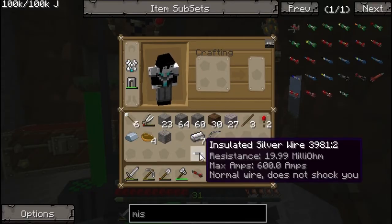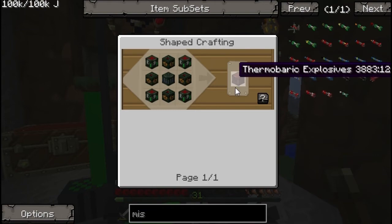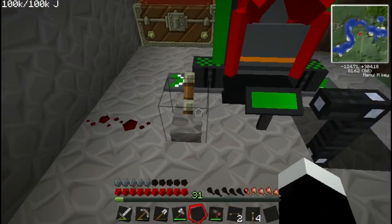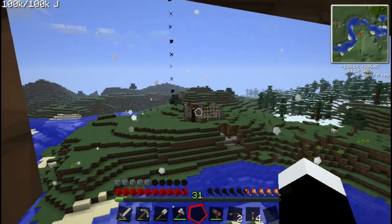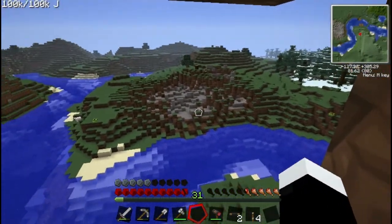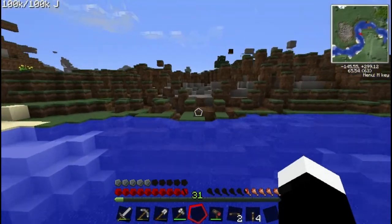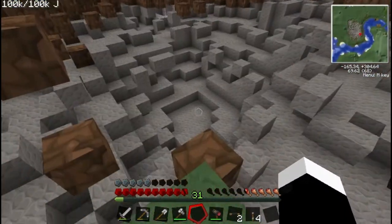And finally the strongest one I've made - thermobaric. Which requires a repulsive explosive in the middle, 4 chemical explosives, and 4 incendiaries, all to make one thermobaric explosive. Place that in - launch - boom! I actually had to reload the chunks. What remains is just bits of floating blocks mostly. So it's a decent sized explosion.